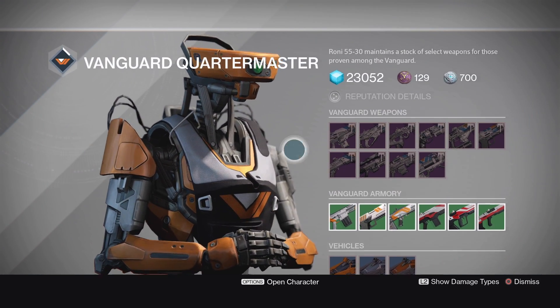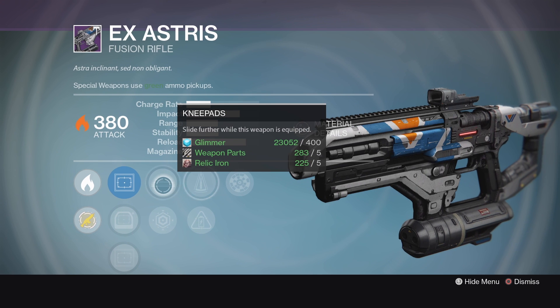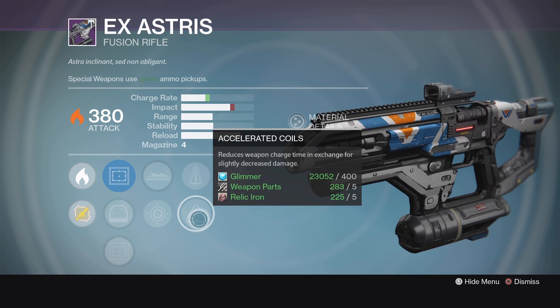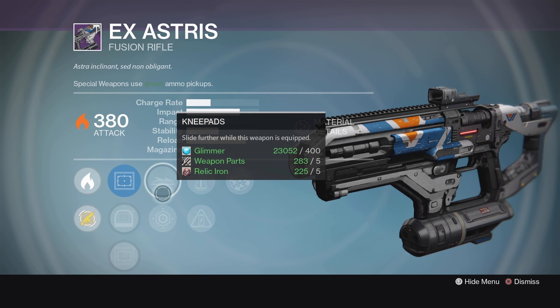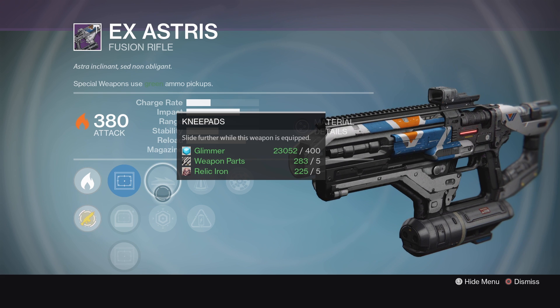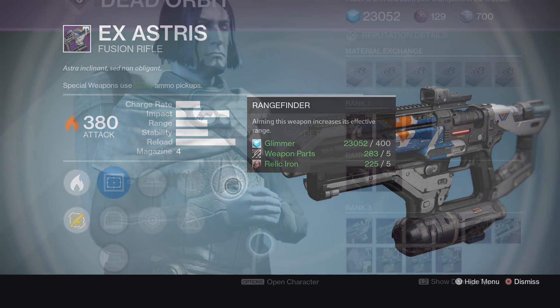Lastly, for the Vanguard Quartermaster, we've got the Fusion Rifle X-Asterisk. This one's got Range Finder, Perfect Balance, Knee Pads, and you also have the choice of Accelerated Coils. This thing should be pretty deadly. Getting Knee Pads on there is really good for some players, and for some players it's going to be a useless perk. Perfect Balance, always helpful. And Range Finder, very helpful on a Fusion Rifle.